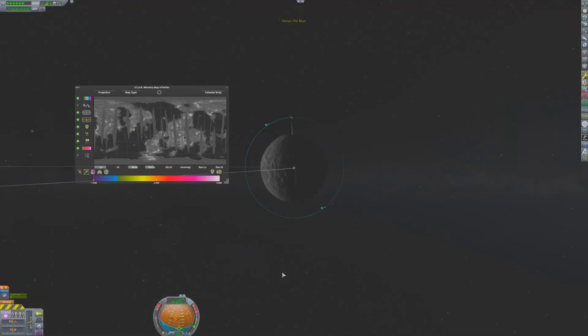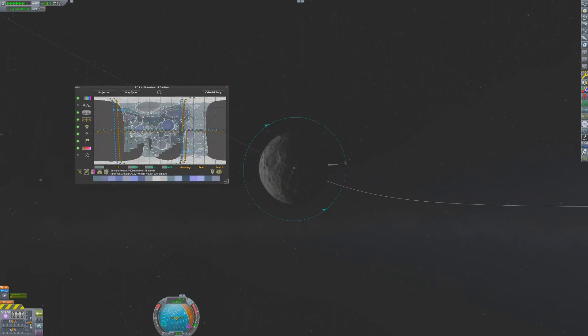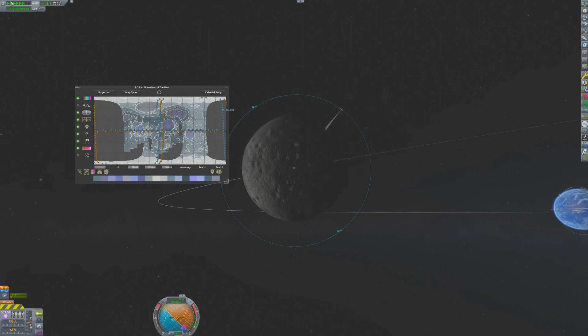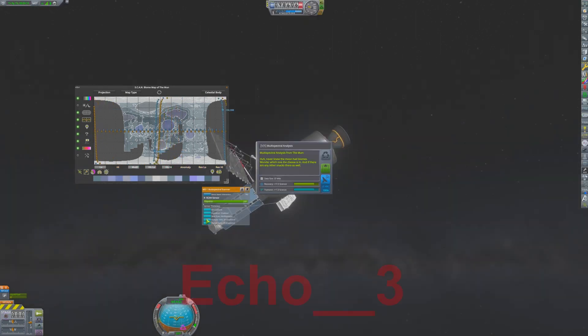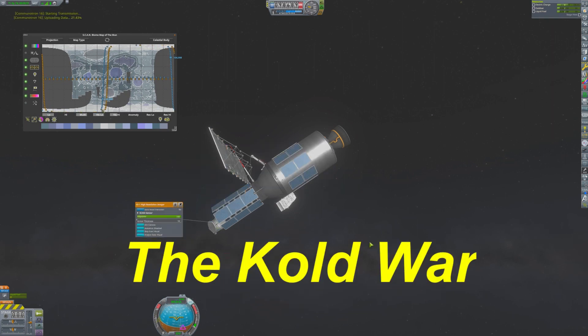In contrast to the surface of Kerbin, where economic theories and government styles compete for supremacy, the exploration of space so far has remained a peaceful endeavor. How long can peace remain in the heavens? Only time will tell. This is Echo 3, and let's continue discussing the Cold War.